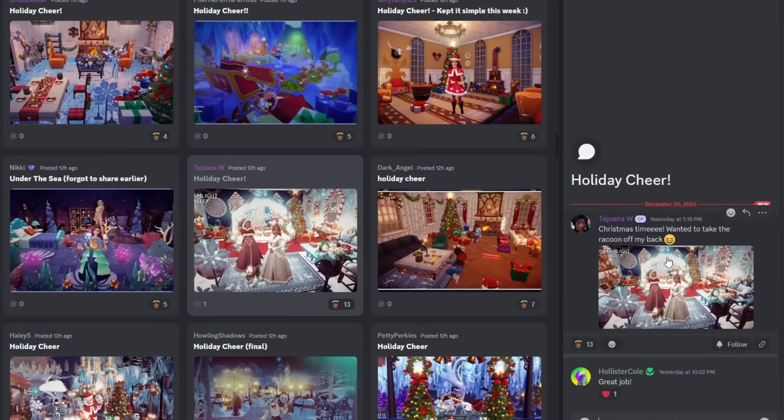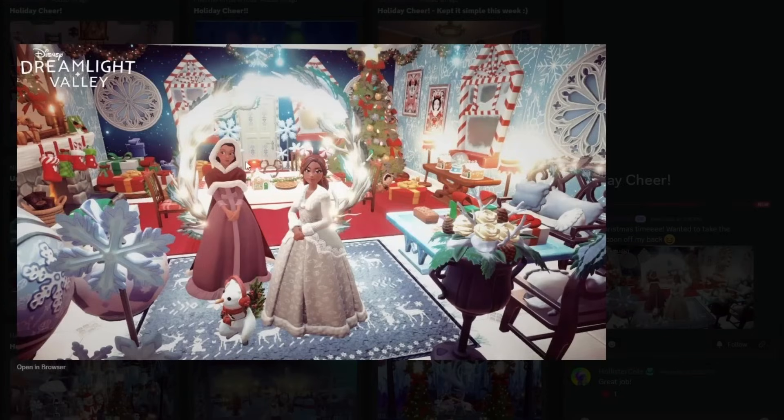We got Tawana here — Christmas time. They wanted to take the raccoon off the bag. How did they get this so bright? I love this. They even have giant ornaments in the foreground and fully decorated the room. They have all the gingerbread houses, presents everywhere, and fruitcake right here. This is too cute — they included Belle in her new winter outfit. This centerpiece is going to make it hard not to get votes; your eyes immediately go to it. They did such a good job framing the little table with food, and there are more presents over here. This is phenomenal.